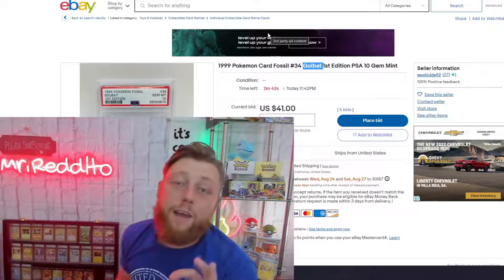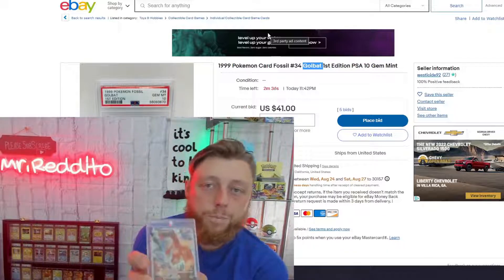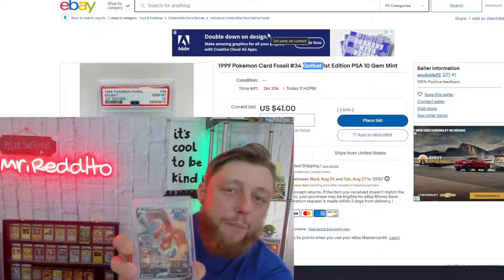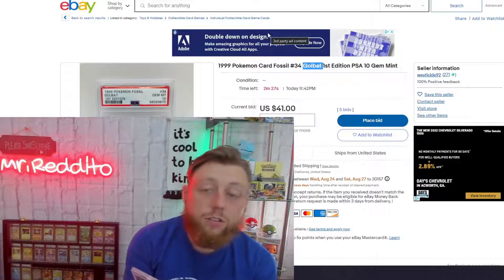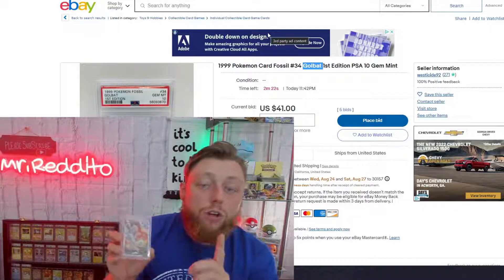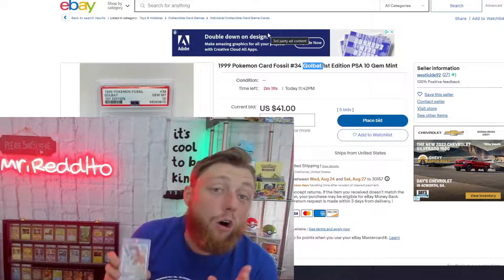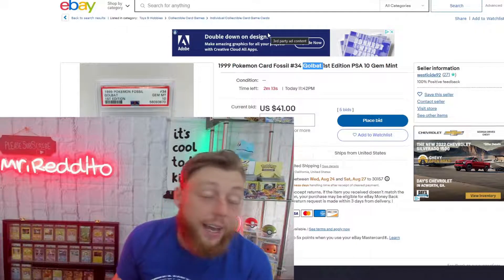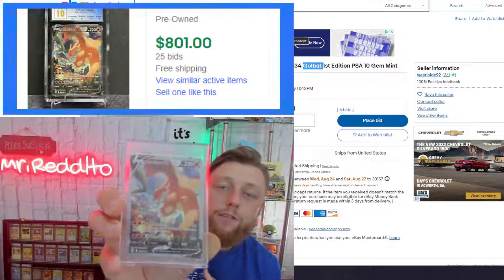Let me show you real quick — this is one of my favorite cards. This is from the Brilliant Stars set. Charizard Alt-Art. It has the epic fight. You don't see epic fights on cards very often. This is a Venusaur versus a Charizard and they're in intense battle. So this is being called the modern era Charizard, basically Holy Grail. Everyone wants this card. They want it in a PSA 10. In a PSA 10 it's like $700. So this is a very good card to have.